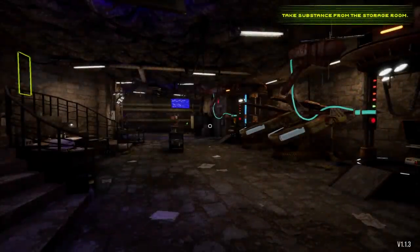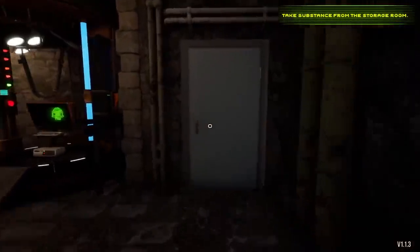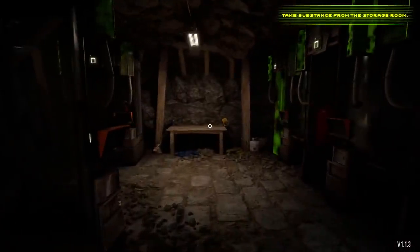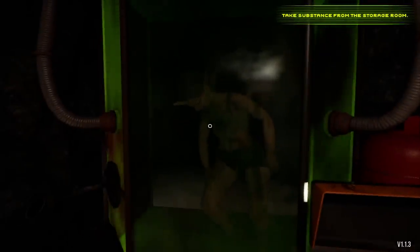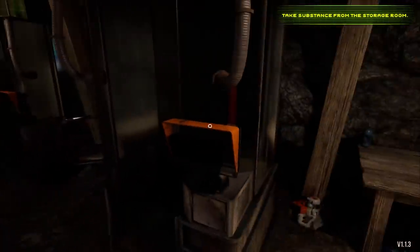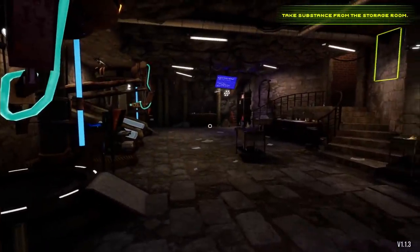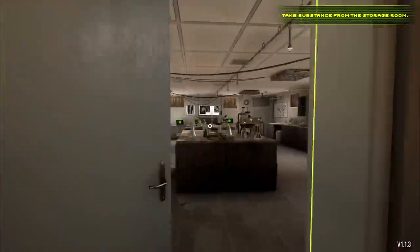Well hello there everybody, Dre here and welcome to my laboratory. Today we're going to experience what it's like to be a mad scientist because we're playing a game called Creature Lab. Think of this as Spore meets Frankenstein. We have to make serums that will make mutant-like creatures and then we can send those creatures out on types of missions. I actually don't know much about the missions because this is my first time playing, but this is a very interesting premise for a game. I've always wanted to be a mad scientist, and I guess now I can be. Anyways, we have to go make our first mixture now in our little science lab.